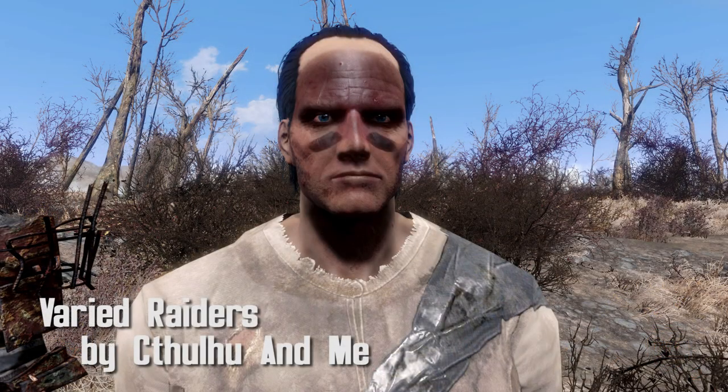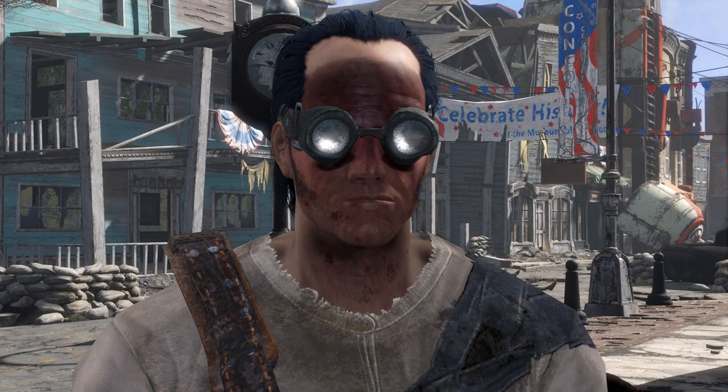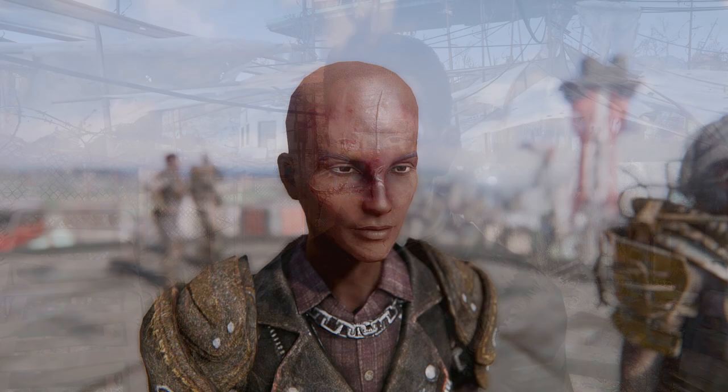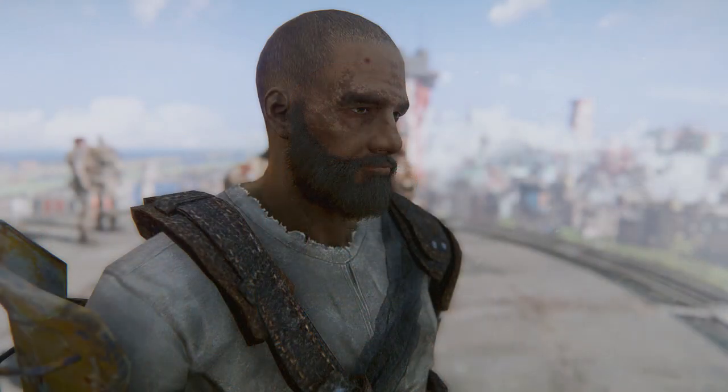Varied Raiders by Cthulhu and Me. This adds 75 new NPC faces that will be added to the spawn lists of raiders, addicts, and general hooligans in the wastes. In vanilla, the amount of variation for faces of raiders was pretty low, so this is a definite plus for immersion. The faces are unique, and it's nice to see some new ones right before you blow them away.